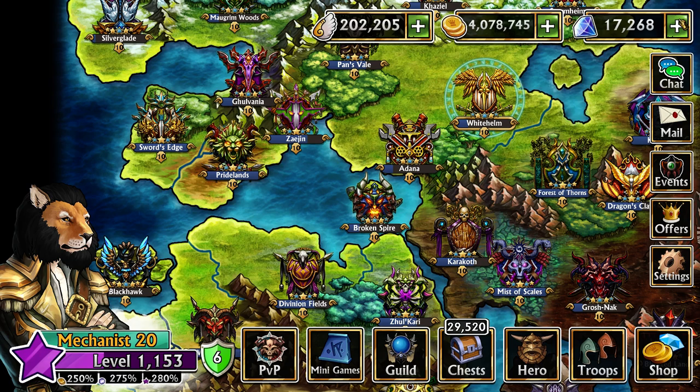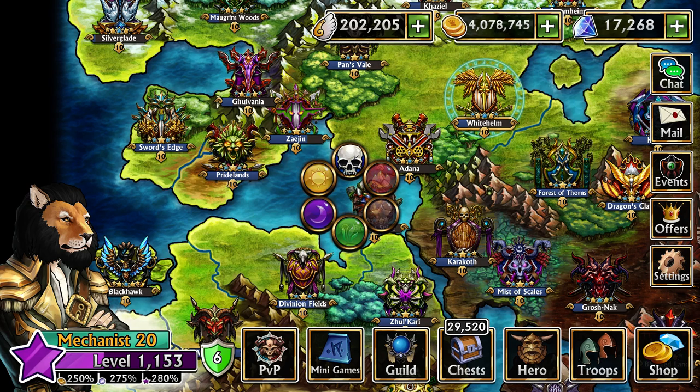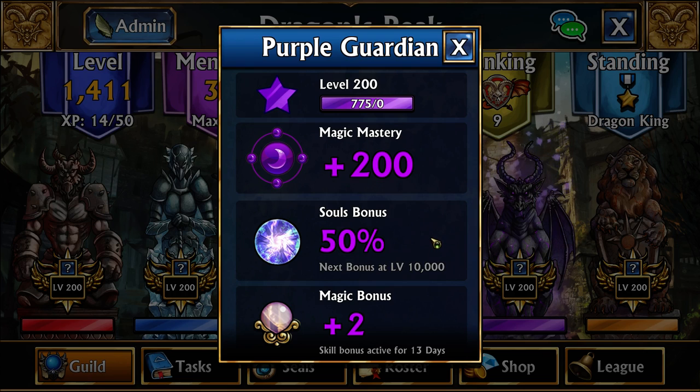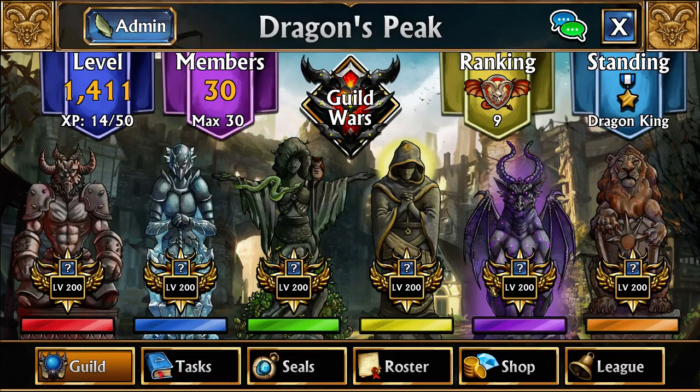The other 75% of bonus souls comes from two sources. If you go to Guild, you can get a maximum of 50% from your purple guild statue. This can range from about 5% to 50% depending on how high it is leveled — every 10 levels it gains 5% extra souls, and it works everywhere. It caps out at level 100, giving the full 50%. To upgrade it, go to Tasks and contribute to the purple task to gain EXP toward that statue.